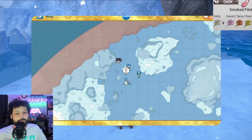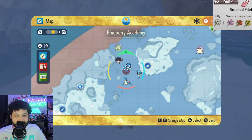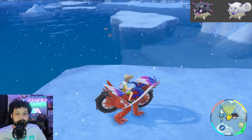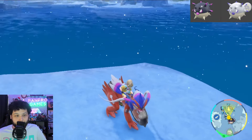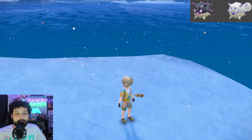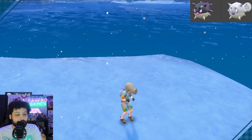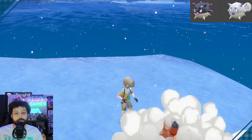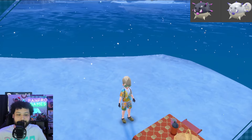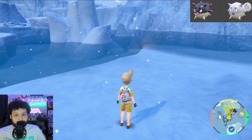Next up is Hisuian Qwilfish. Same spot as Lapras but with a Dark type sandwich this time. We're just going to picnic reset on this iceberg, and you can see we got a bunch of Qwilfish spawned in the area. The shiny is going to be more of a silver platinum color, so super easy to see whether it's above or below water. You want to get two of these so you can get yourself a nice shiny Overqwil. Good luck.